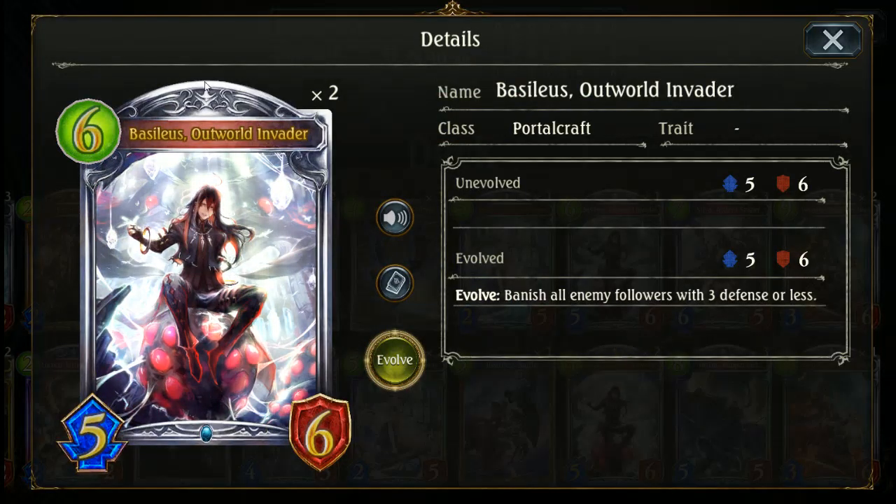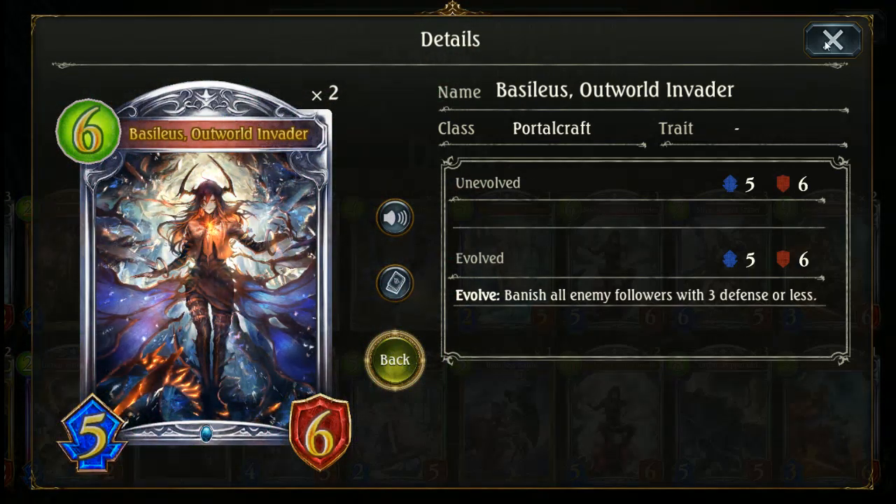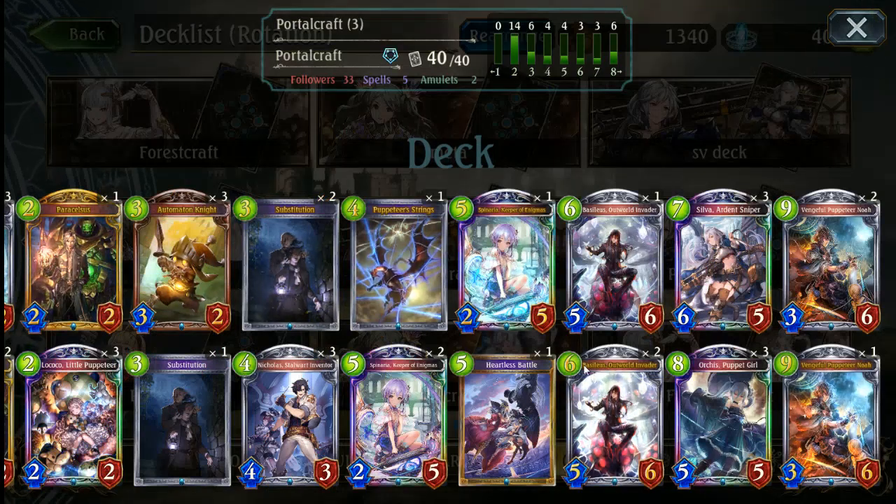I do take a liking to Outerworld Invader. Some people don't like this card, some people do. It just does a really nice job at banishing boards, which really helps out in some cases. I will probably cover a different variant of this deck in the future — I've just got to find one that I like. For now, this one I'm really comfortable with and it seems to do really well for me. So we're going to get right into it and check it out.